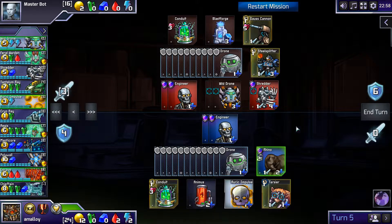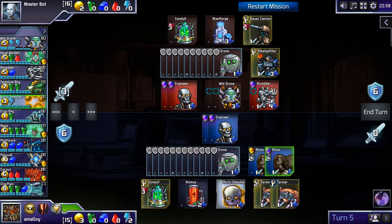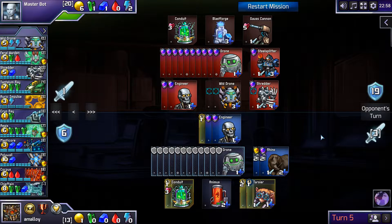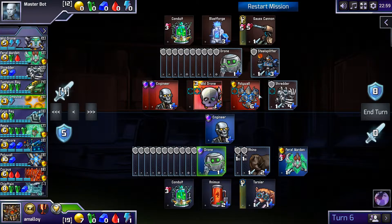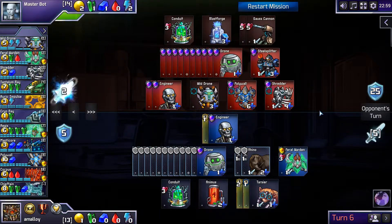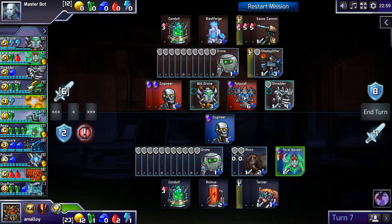Alright, now we're finally getting that green we really, really needed a while ago. Corpus time? No, I need more attack. What am I even attacking first — Wild Drones or Shredders? I guess I only have three, so it must be Wild Drone? Means I need to hold a Drone here — Tarsier Engie, I guess. He just — all this frontline stuff is so high health.